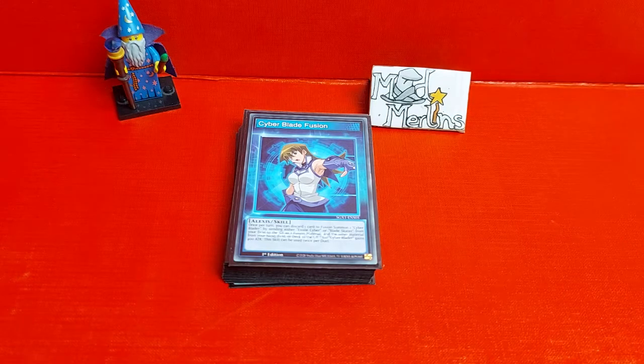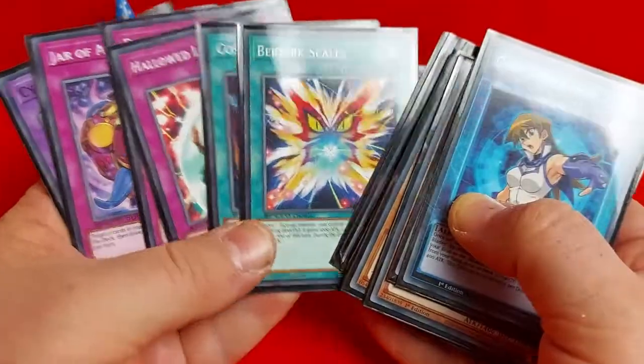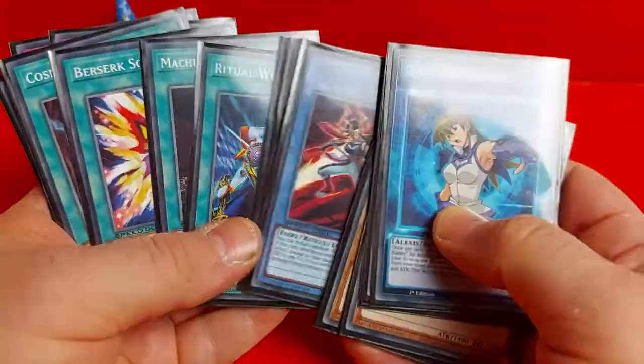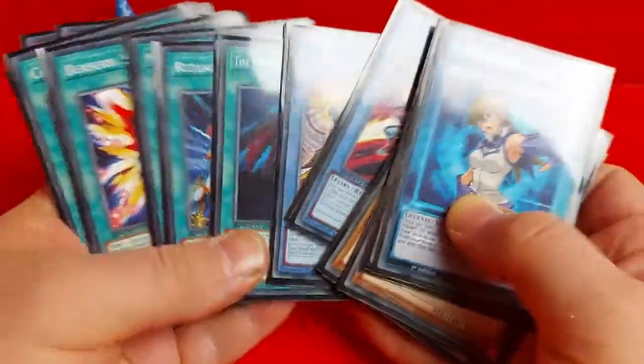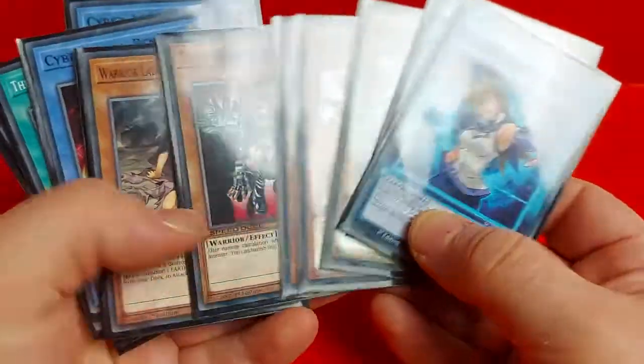The weaknesses: there's a very high risk of a low hand size especially when you're using your ritual summonings. There's also the high risk, high reward cards. The only other weakness really is you get just one ritual spell for three monsters, so you could easily double up on Machine Angel Ritual. For improvements — one extra copy of Machine Angel Ritual wouldn't hurt the deck. I'd personally either remove Berserk Scales or Hallowed Life Barrier and add in an extra Machine Angel Ritual. If you want more searching power you could add in Reinforcements of the Army to double up on gaining warriors, especially to pull out DD Warrior Lady, Warrior Lady, or even one of the materials for Cyber Blader.